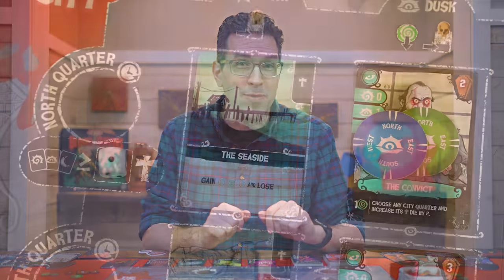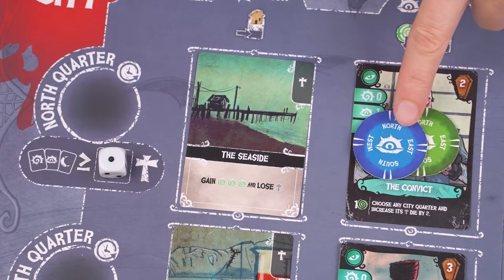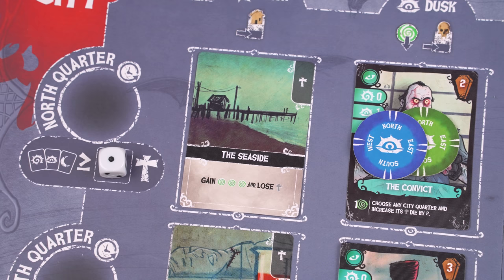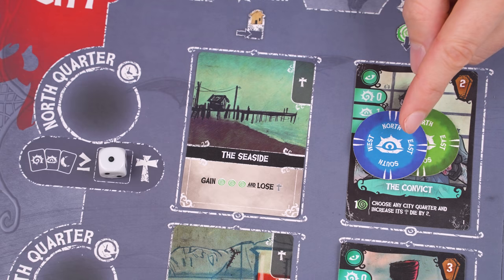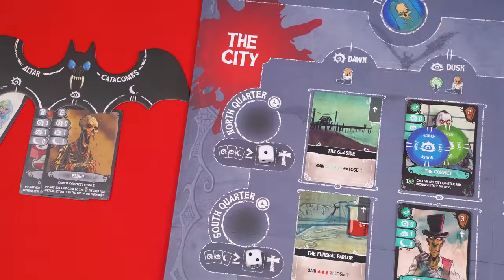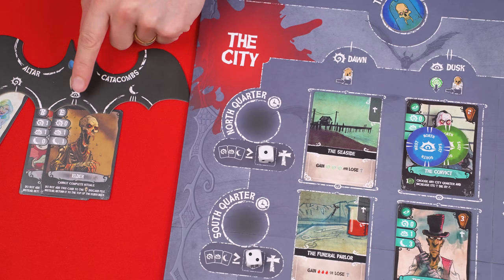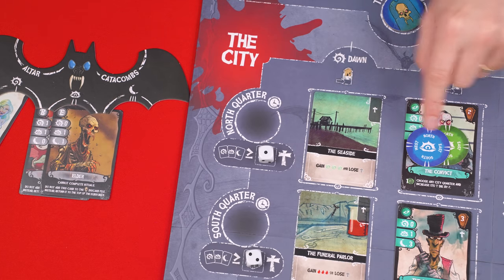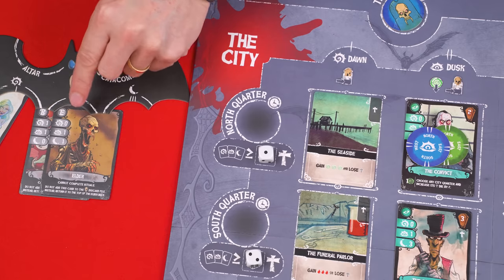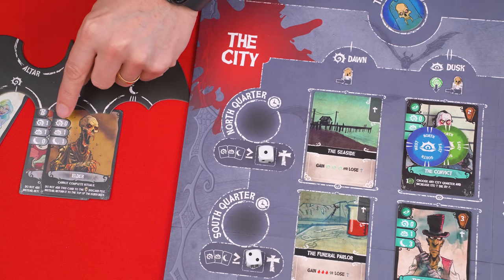If a space has more than one token, resolve them one at a time from top to bottom. Anytime an order token is being resolved, the player who owns it is known as the active player, and the row that it is in is known as the active quarter, for any effects that might trigger using those terms. Before resolving a space where you have your token, always first check to ensure you've overcome your fear. To do this, check the value on the die of the row where your token is resolving, and the symbol type of your order token. You must show that you have a number of these symbols showing on the cards assigned to the related slot of your player board that are equal to or greater than the die value. So here the die value is one, and our order token is on the dusk space, so under the dusk area of our player board we need to have assigned cards showing at least one dusk symbol — and here we actually have two.